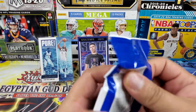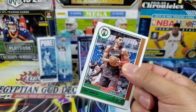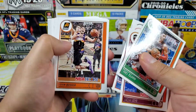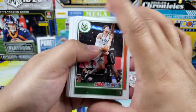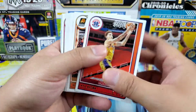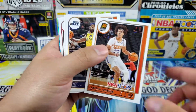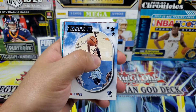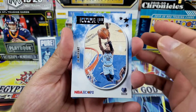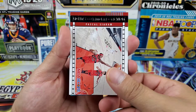Alright, last pack! Let's see if we can top that LaMelo Slam — maybe a hollow or a Slam. We've got Enes Kanter starting off, Zion, nice Devin Booker. I really enjoy the design of the Hoops set — kind of a classic design, I think I like this year's better than last year's. Trey Young, Cam Johnson, and it looks like we got a teal explosion! We got Ja Morant in the Sky View, and Lights Camera Action Pascal Siakam.